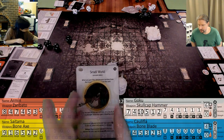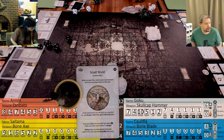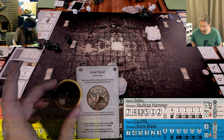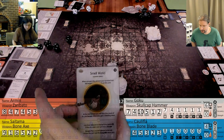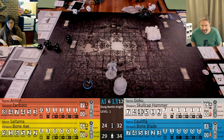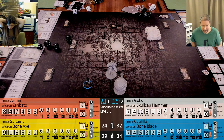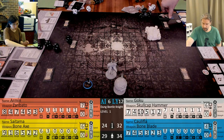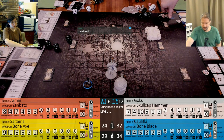Smell World: when you gain this, remove your survivor from the board and place them on this card. At the start of your act, roll 1d10 - on a result of 8+, you escape. Otherwise, gain one bleeding token. A survivor adjacent to the ball may spend activation to select one survivor to escape - they will get the Dung Milk status card, which makes you permanently stinky. During the fight it also gives some negatives.